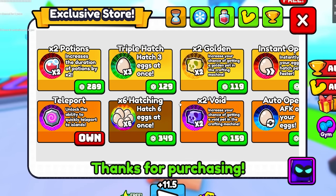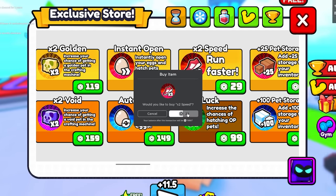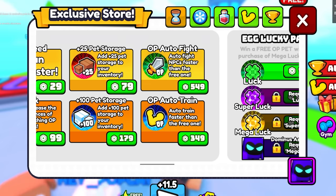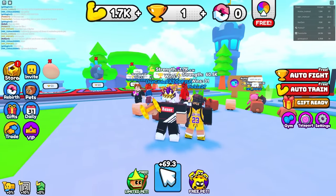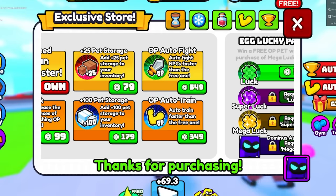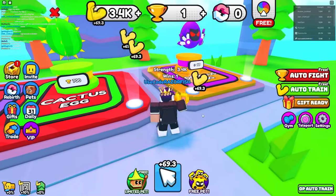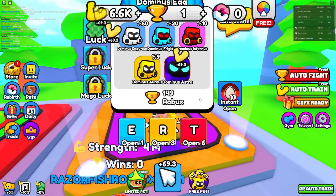I'll have to buy wins passes too for sure. There's also instant open, run faster for 30 Robux — you really gotta pay more to run faster — plus OP auto train and OP auto fight. I'll get OP auto train for 350 Robux and it'll do it even faster. Yep, there we go — OP auto train is definitely working a little faster.